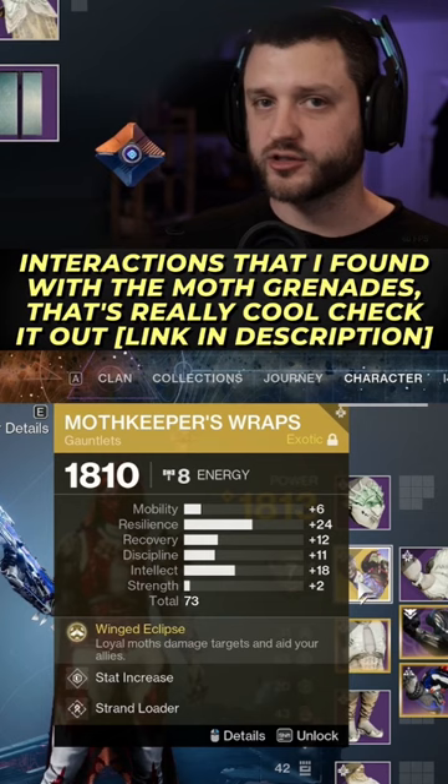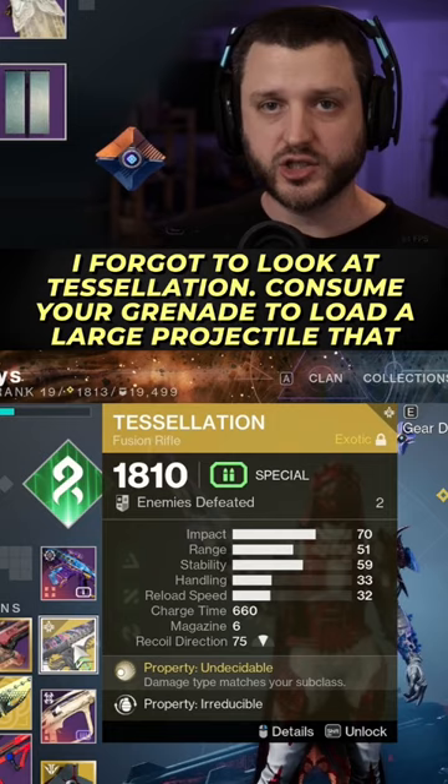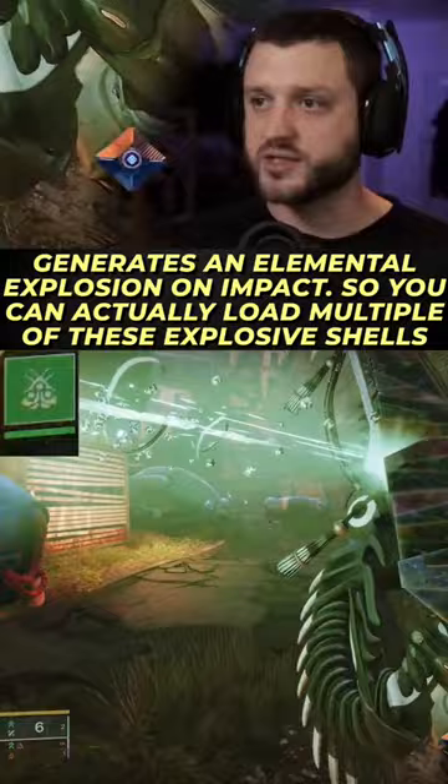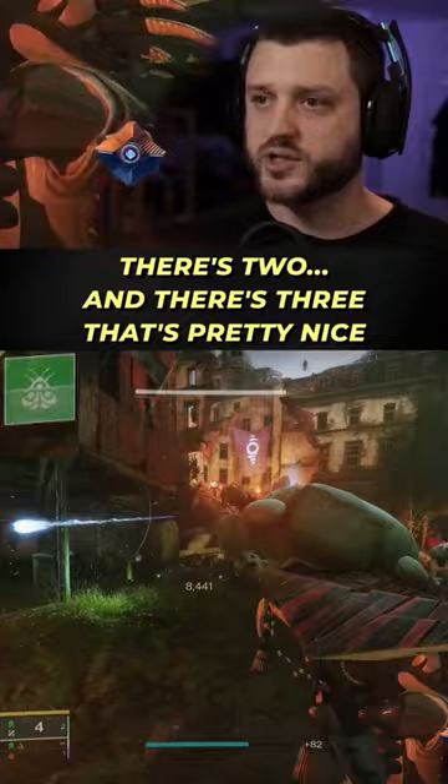I forgot to look at Tessellation. Consume your grenade to load a large projectile that generates an elemental explosion on impact. So you can actually load multiple of these explosive shells. There's two. And there's three. That's pretty nice.